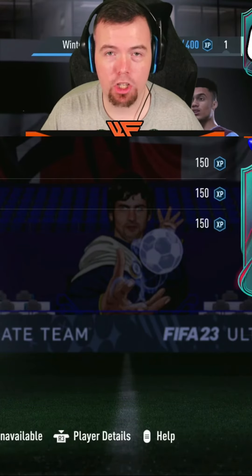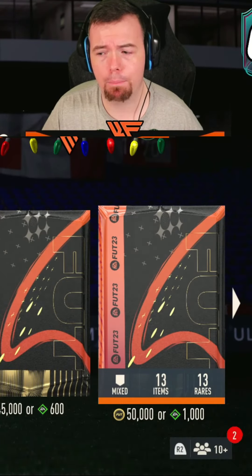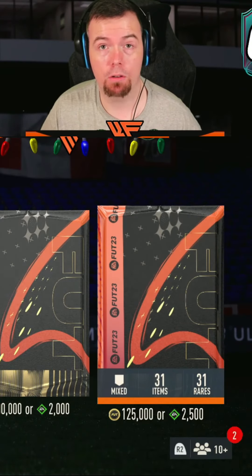Let's check out what's in the store. You've got your 25k pack, Prime Gold Players, Rare Player Pack, plus your 100k pack and your Ultimate Pack Plus, which gives you a Mega Pack. There you go — 6pm shorts.